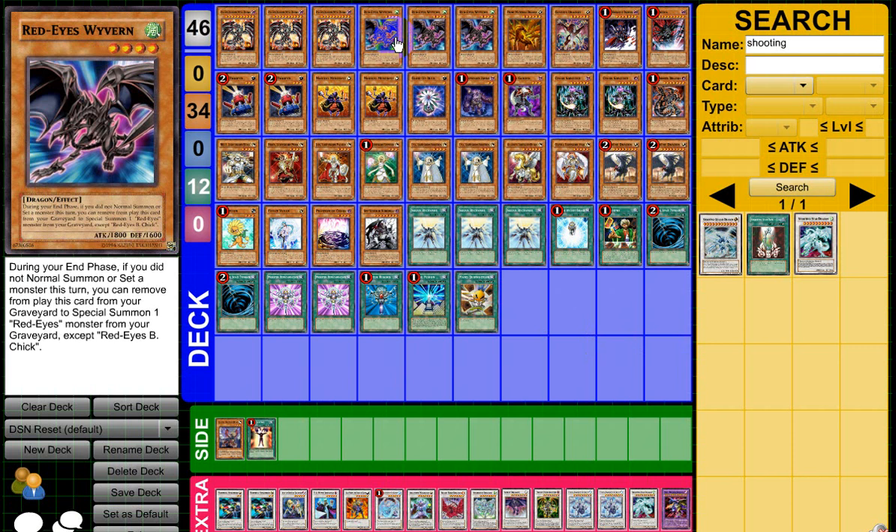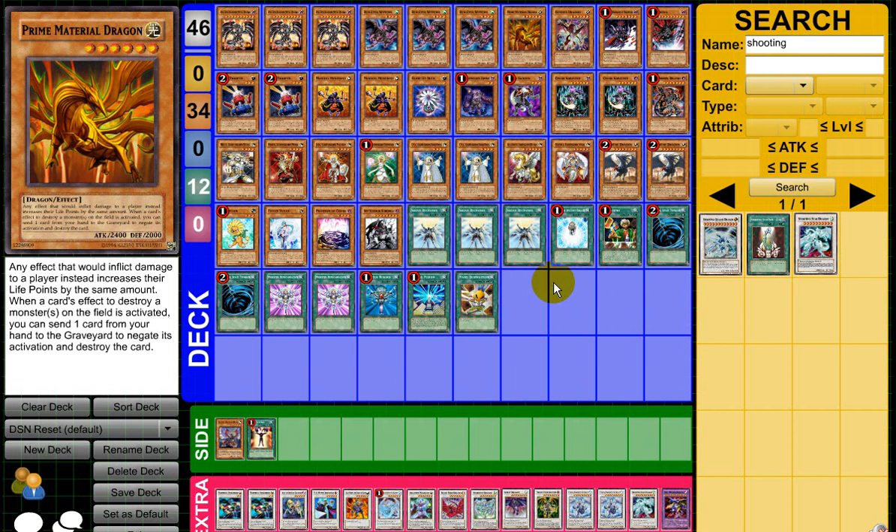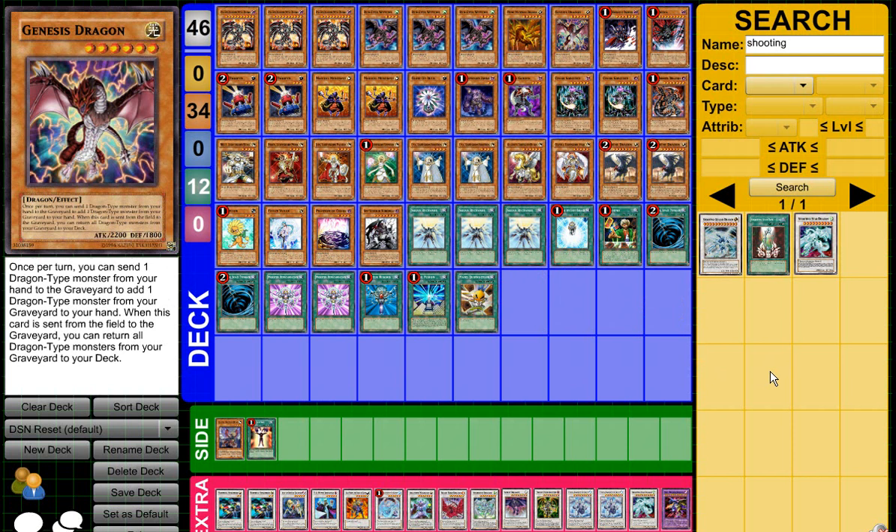I run one Prime Material Dragon. He's good for burn decks and anything having to do with destruction, so he's a good card to always have on the field. Genesis Dragon is my Monster Reincarnation for my Dragons. In this deck I do mill a lot, so I do mill my JD or Dad, and with his effect I'm able to pitch that Wyvern or Red Eyes from my hand to the graveyard and add a Dragon back to my hand. Genesis is a very good card, and when he's destroyed I have the option to put all the Dragons back into my deck so I can put those JDs or Dad back and then hope to draw into them.